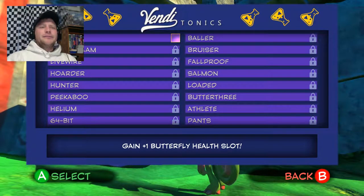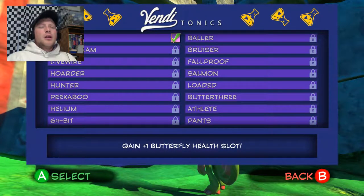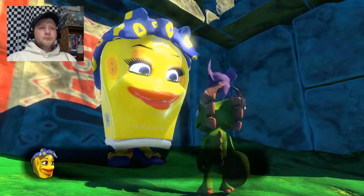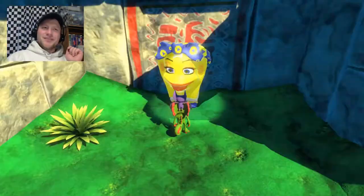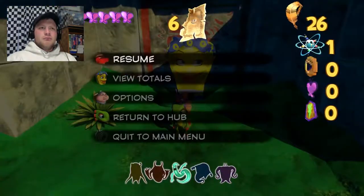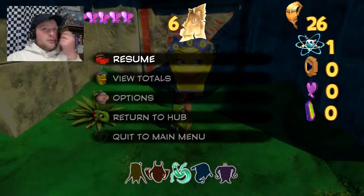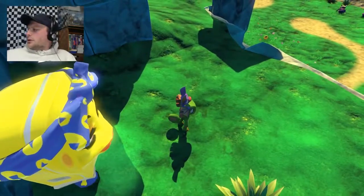Let's see what tonics there are: Wellard, Super Slam, Livewire, Horror Hunter, Peekaboo, Helium — oh that'll be great — 64-bit, Baller, Bruiser, Ballproof, Salmon, Loaded Butter, Athlete Pants — are there more? Let's see what this one does: 'Gain an additional butterfly health slot.' Nice. 'Great choice, that's a useful tonic.' I see the additional butterfly. Okay come on, we've got to get this world moving.